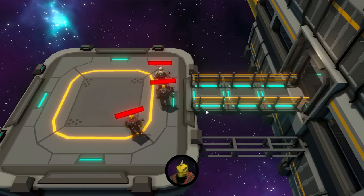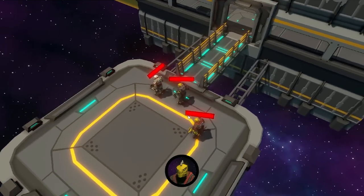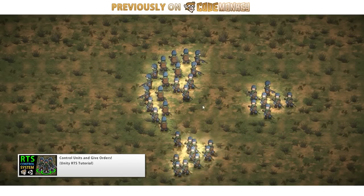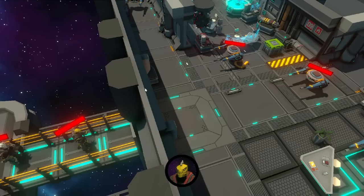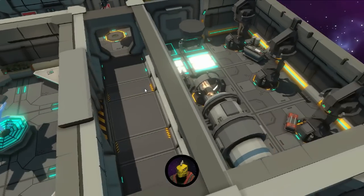Here is my first game — the RTS minigame made with the sci-fi pack. I've got a bunch of units, I can click to select them, I've got a camera that I can move, rotate around, and zoom in. For the selection logic, I actually covered RTS unit selection in another video. I can click to select them and right-click to tell them to go anywhere. The level is a really nice space station with tons of things all looking really cool.